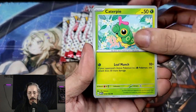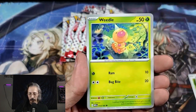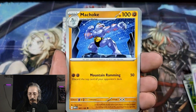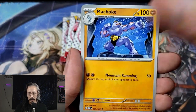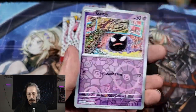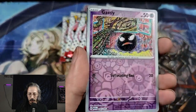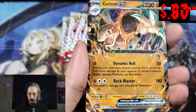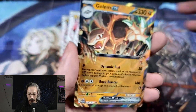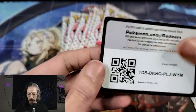Alright, we're going to start with Caterpie. Eevee, Grimer, Weedle, Ivysaur, Slowbro, Machoke — I like that art. We have a Reverse Holo Dragonair, another Reverse Holo Ghastly, EX Golem, Regular Energy, and another Code Card.